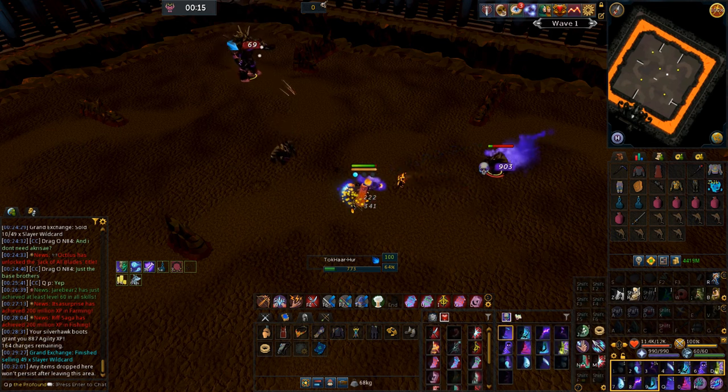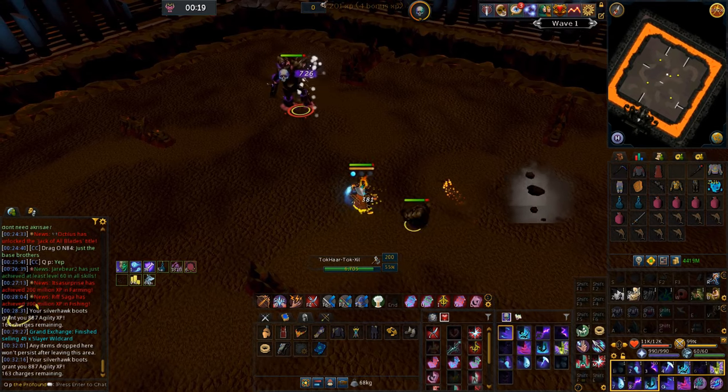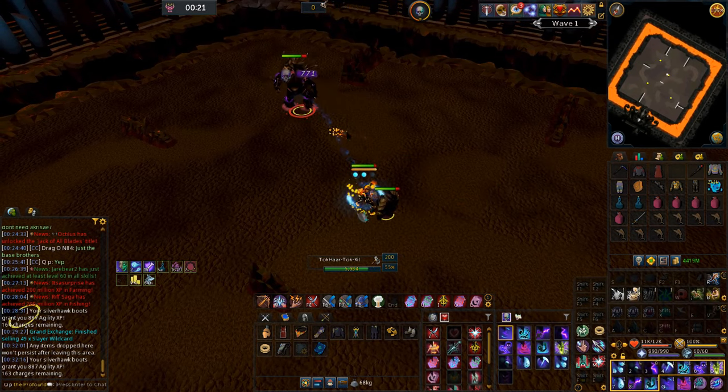If you bring ranged, melee, and magic along with Necromancy, then you'll only need to do 10 waves with Necromancy and then 9 with the other styles.